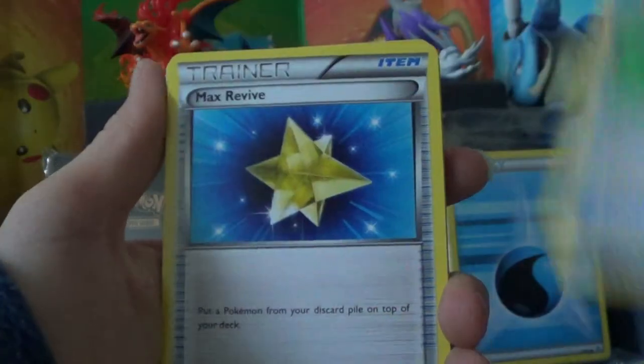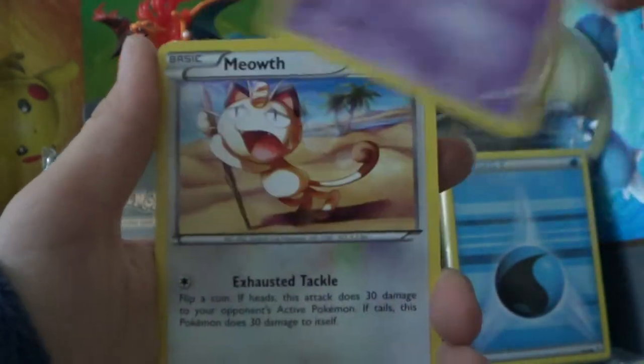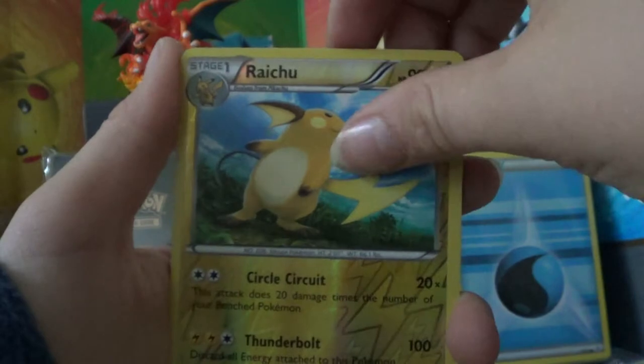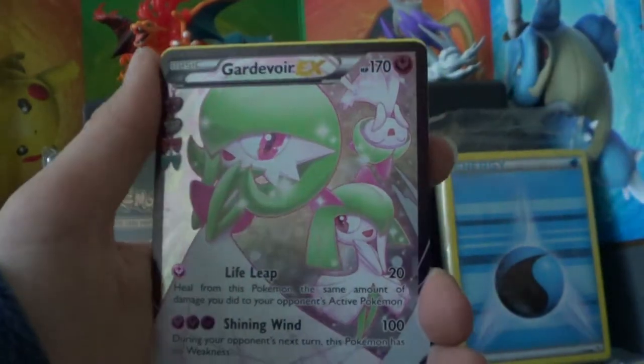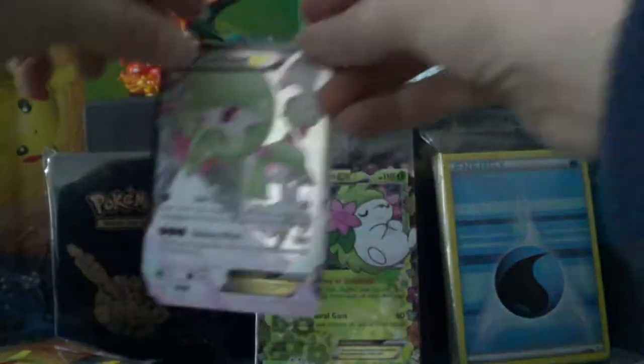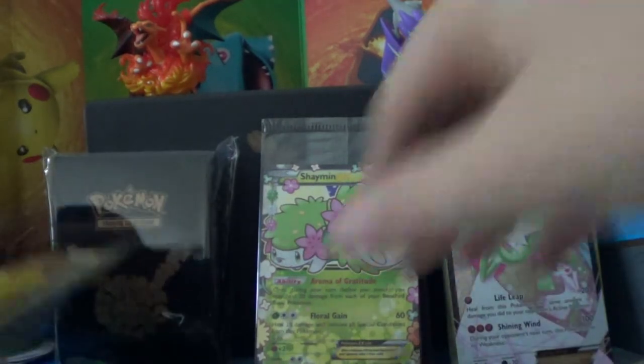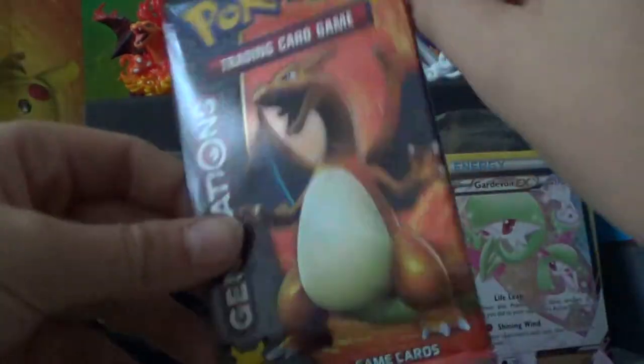We have Floral Crown, Max Revive, Energy Switch, Water Energy, Krabby, Ghastly, Meowth, Hollow Raichu. Radiant Collection — Full Art Gardevoir EX! It's the second Full Art Gardevoir. The Rare is a regular Tauros. The Ultra Rare is Gardevoir EX Full Art. Hopefully we can get something I don't already have.